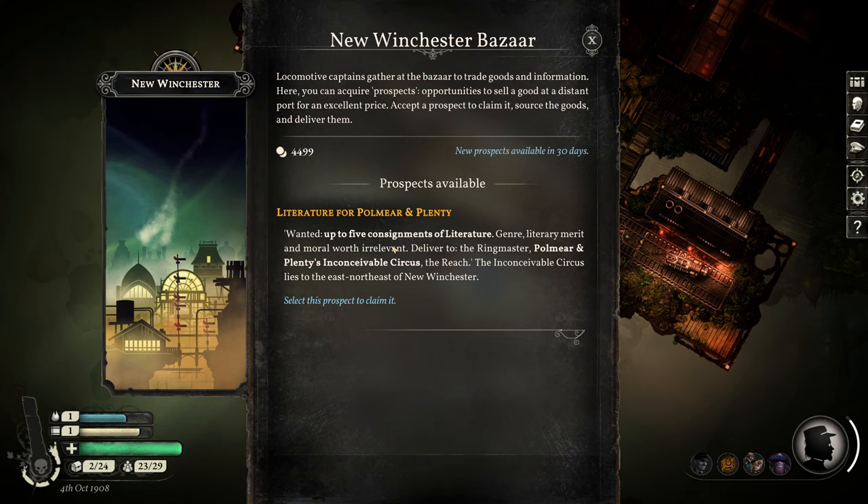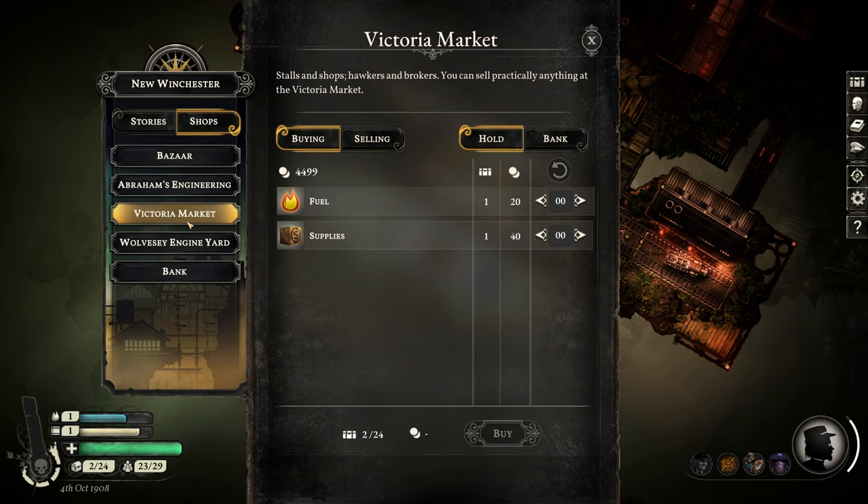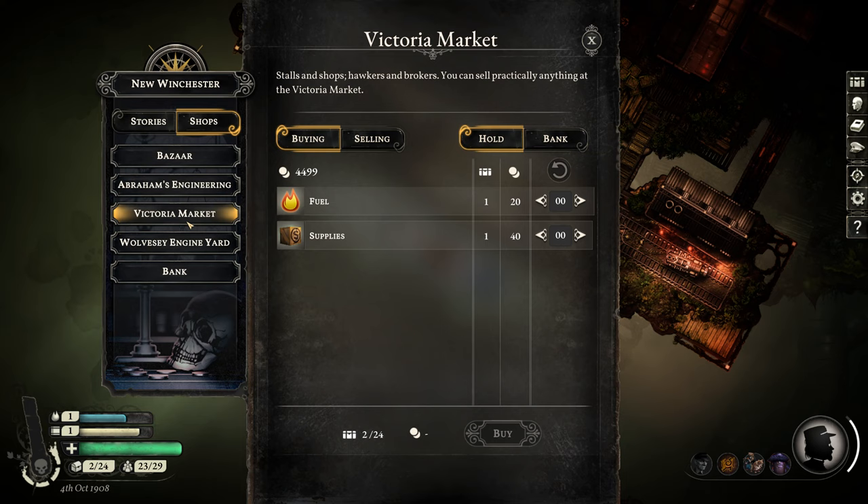I'm pretty sure this also applies to smuggling, but we'll go into that in a future video. Now, as to the other method — that one I'm 99% sure is completely unintentional — and that is you can make money in the finest most traditional way possible: you make money by selling things you don't own.